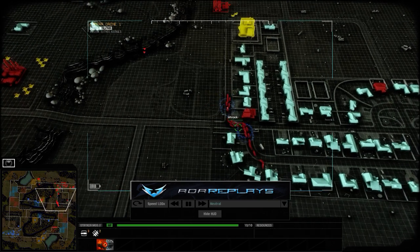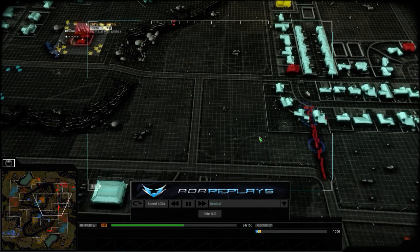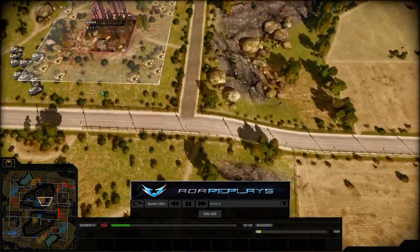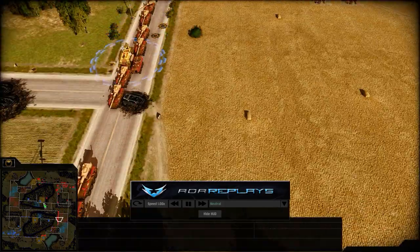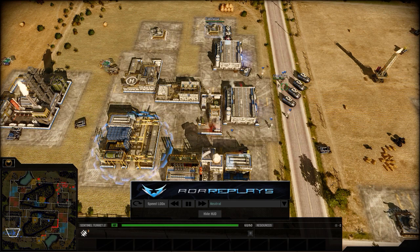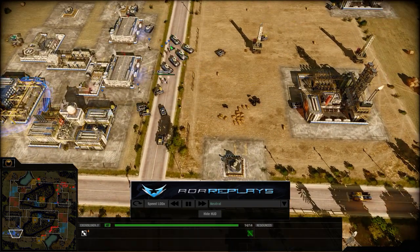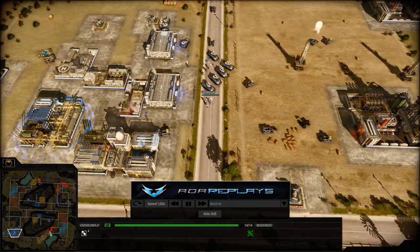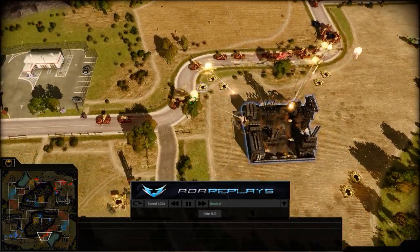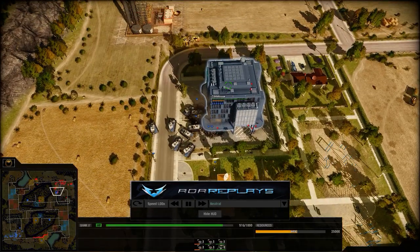Let's Rock should see his refineries getting attacked and do a U-turn. He's conga-lining it between the buildings and is definitely going to lose that refinery — but he just does not care. He's beelining straight to the enemy base. He knows he has such a big force that the Commissar can't possibly survive. But Commissar has already built up a defence: some Sentinel turrets — quite a lot — plus Pumas and Exo Soldiers with the healing upgrade already. So Let's Rock is going for a heavy unit approach while Commissar is mainly going for vehicles.